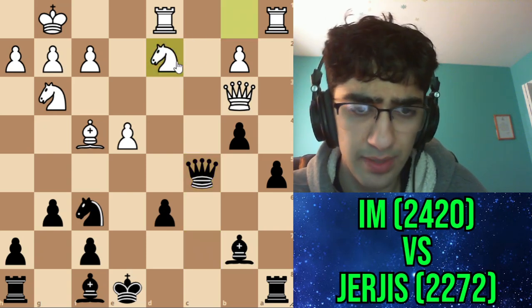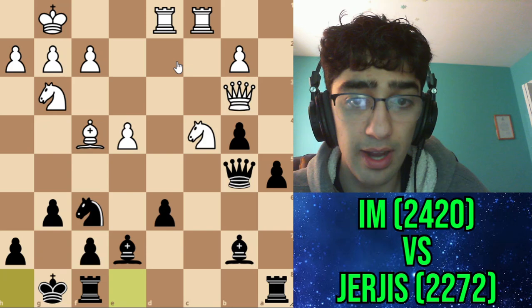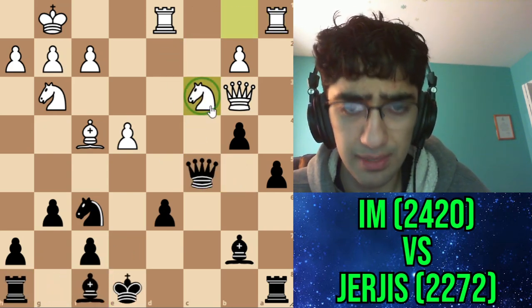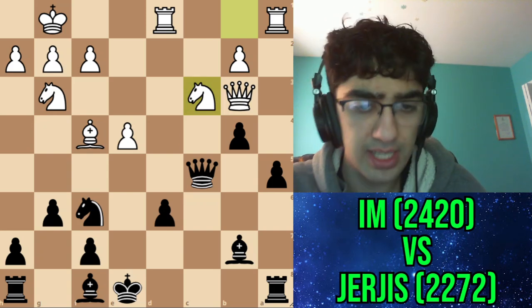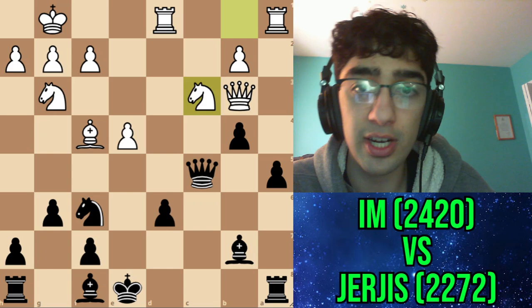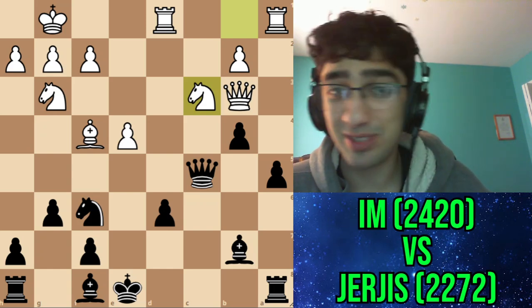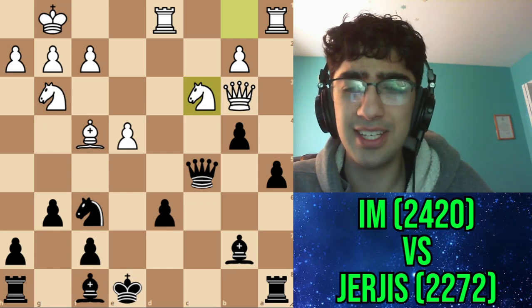After rook c1, I'm supposed to go check and then king e7 - but no one's going to do that. The other thing I expected was knight d2, and I thought I was doing fine. Instead my opponent decided to go for knight c3, which was a move I didn't even see whatsoever. I didn't even begin to calculate this move, so I was very shocked. When you don't even see your opponent's next move, it gets to your head - you start thinking 'oh, I must be playing bad.'